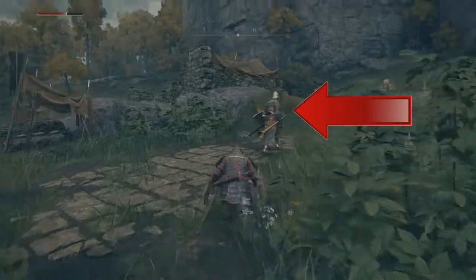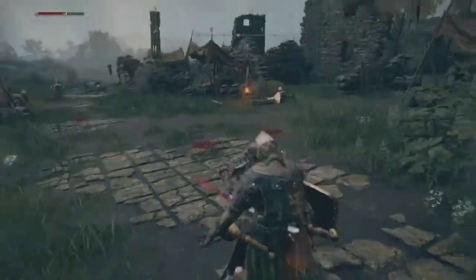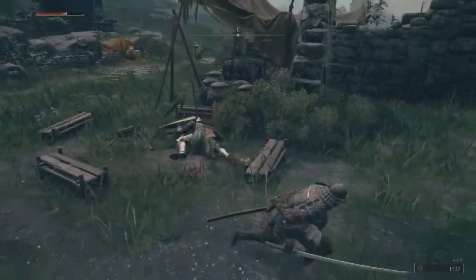Now we got to be careful. This guy is really annoying and that horn — he'll blow it and sound the alarm basically. So we're going to kill him, kill his friend by the bonfire, and now we're going to go over and deal with two wolves and the three other guards.